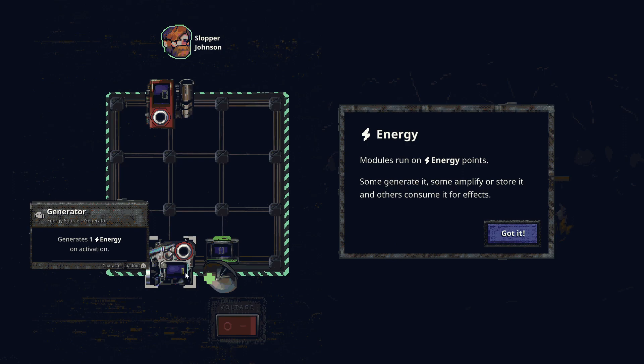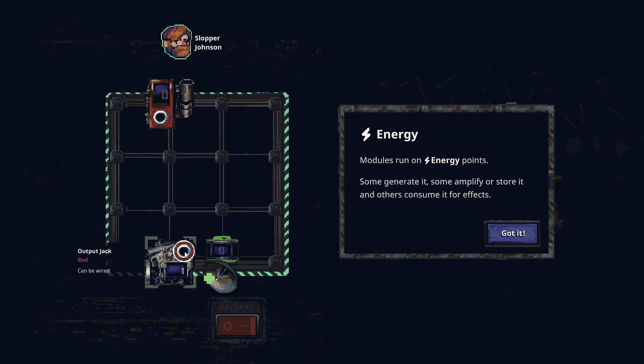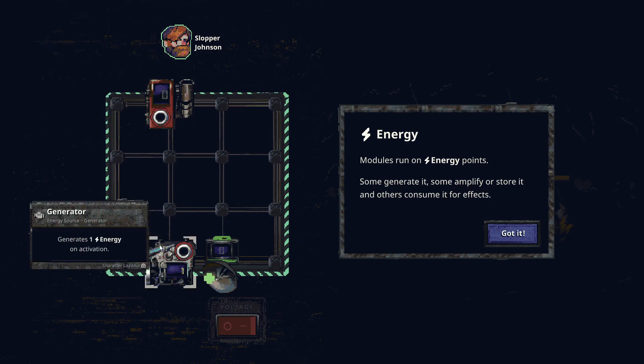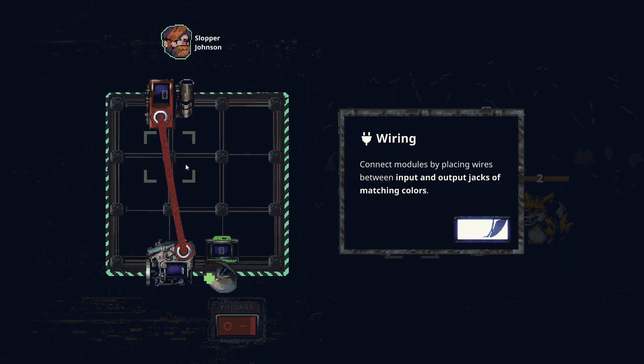In Rogue Voltage you construct machines from modules that you wire together. Energy modules run on energy points — some generate it, some amplify or store it, and some consume it for effects. Input and output jacks are matching colors; I wonder if circles are outputs and hexagons are inputs — that'd be a nice touch. Right-clicking undoes the wiring.